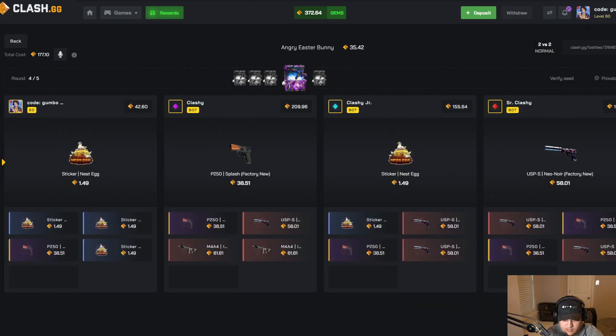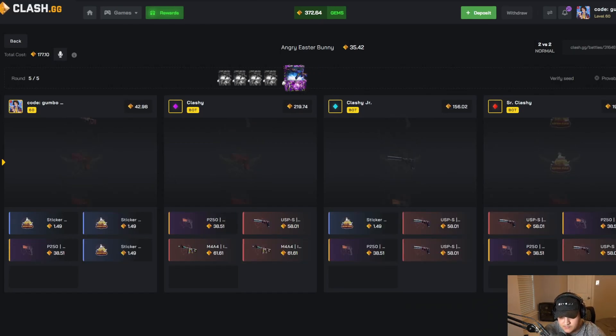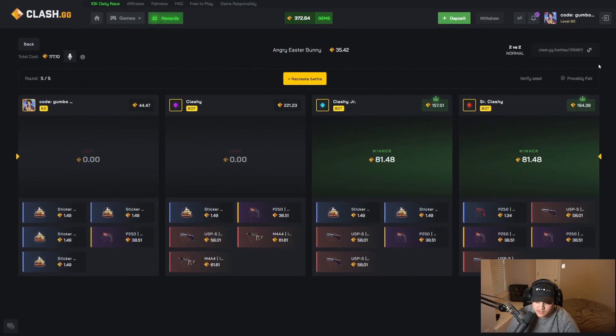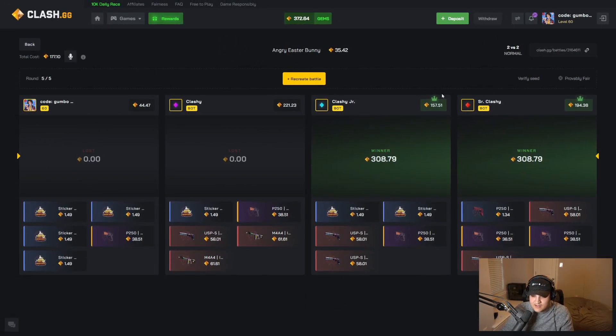Don't go down — that's not good. We need them to miss and we need to hit. Damn, we're actually down, I'm losing. Where did all my tickets go on the last one? Down please — oh we lost. Wow, we actually lost. I paid 308.